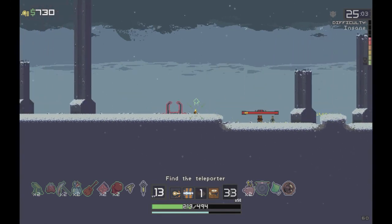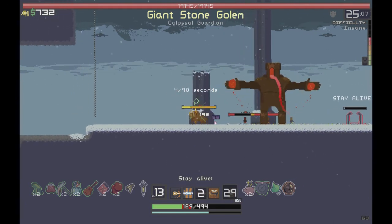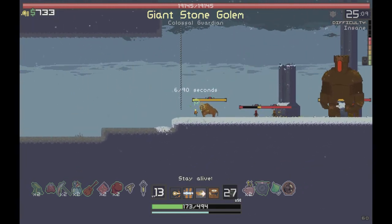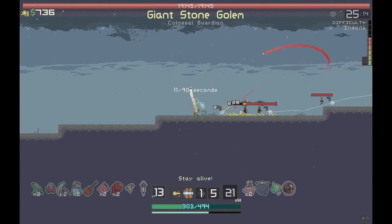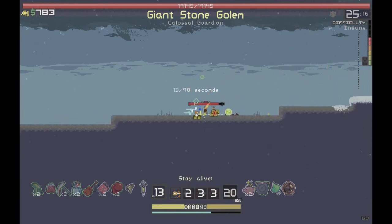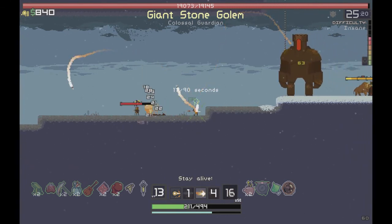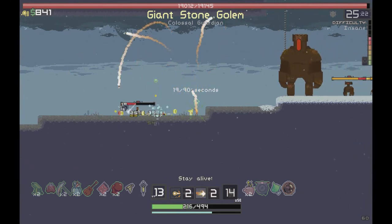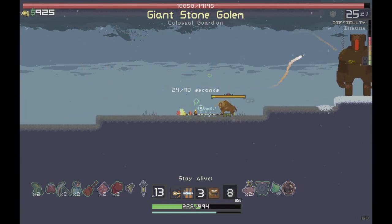We got the Boxing Gloves - let's activate them because I am already done with this place. Somebody is shooting missiles at us. We got the Stone Golem up there and he's not the normal gray color.